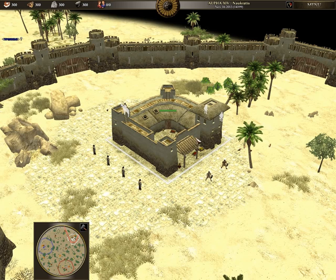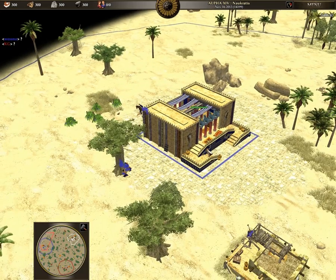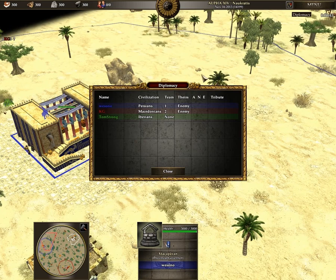Hi guys, this is Tom and I'm gonna do a voiceover for another match. This time it's gonna be a duel between KG and Wii Sono. The game has just started. We have Wii Sono as blue playing as the Persians, and KG at the south playing as Macedonians in red.